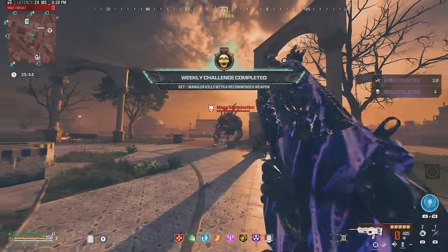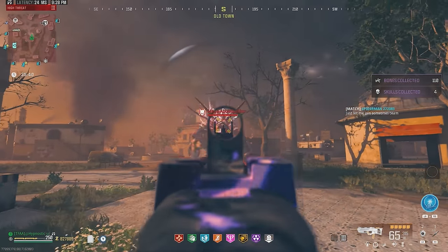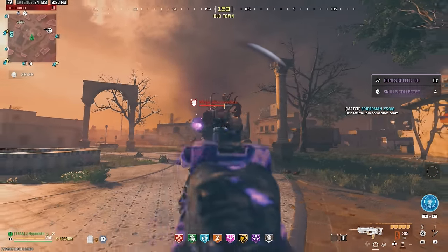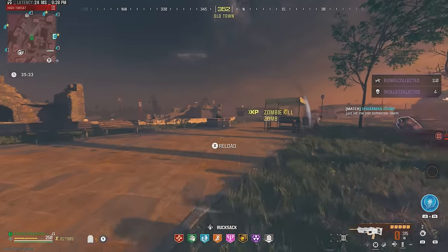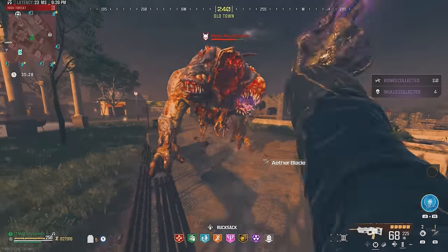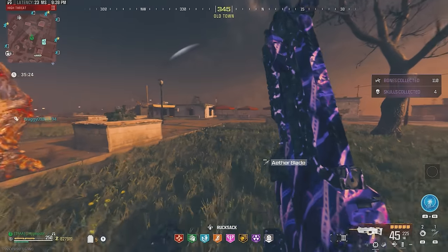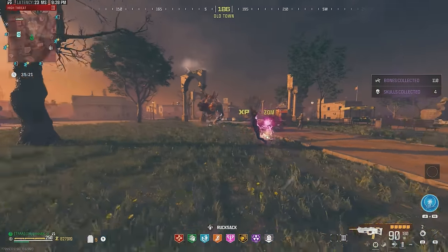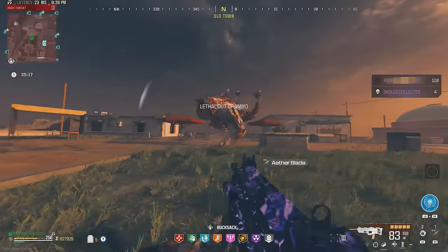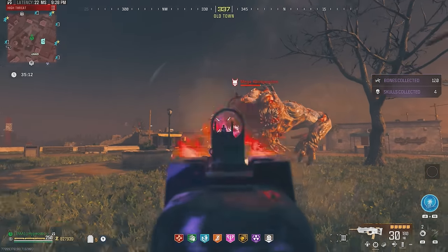Look at how quickly we killed that Mangler. We've got a Mega Abomination right here — let's start lighting this guy up and see how quickly we can take him out. One of his faces is already destroyed. Damage output is great, and mobility is really good too considering it's an AR. Good amount of ammo as well. Reload speed is kind of slow but it's not too bad — we can deal with it. We're not gonna get into any trouble in the Dark Aether because of it.